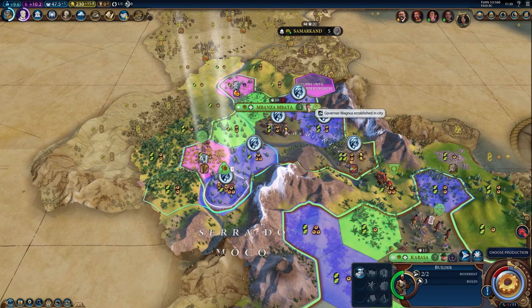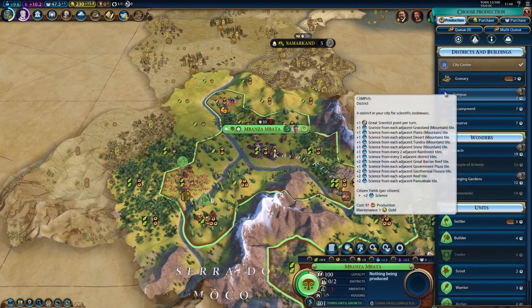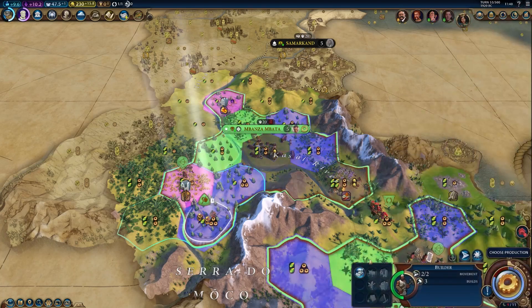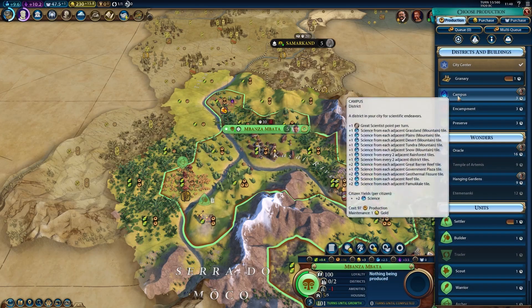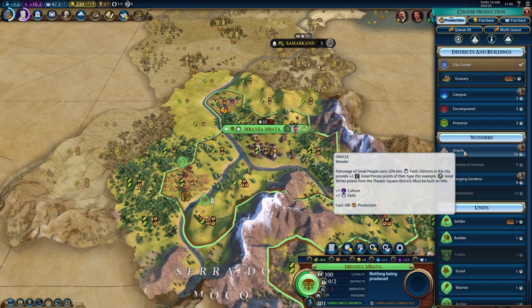With this chop and Magnus in the city, it'll bring you 54 production. We're not going to be able to see it right away, but campus right now is going to take 7 turns. Oracle: 19. So let's see what happens when we chop. Campus goes to 3 turns and the Oracle goes to 16 — shave 3 turns off.